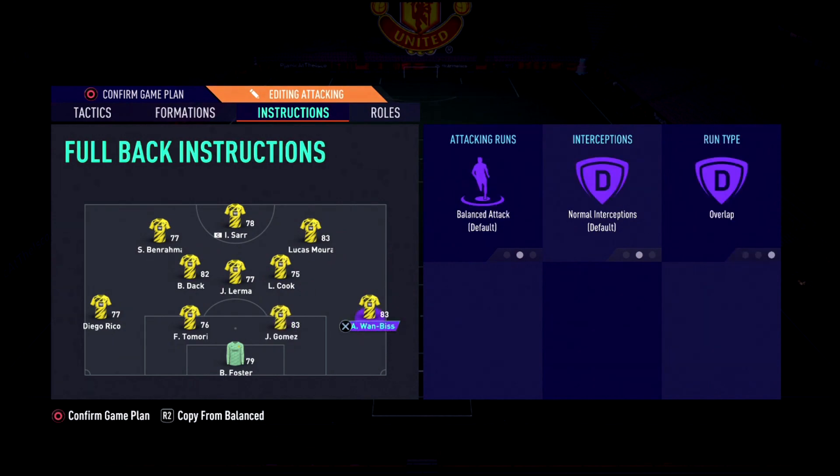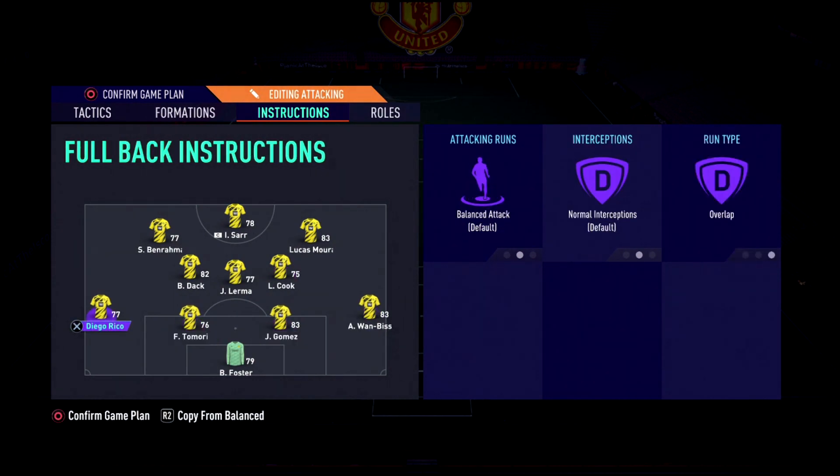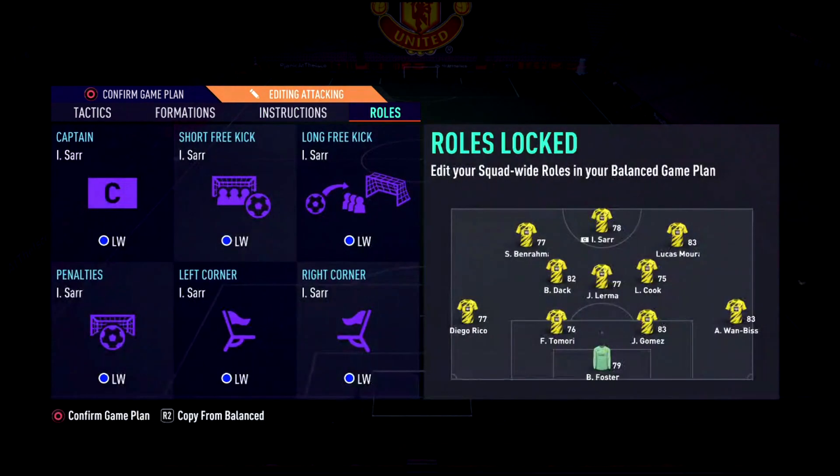The main CDM is set to Drop Between Defenders because I like having three center backs. The fullbacks absolutely push forward — I just realized they weren't on Overlap this whole time, which really hurts. The three attackers push forward and the CAM or center mid pushes forward too. This guy slots between the defense, and Lewis Cook roams depending on the attack — if you're in their box he'll sometimes make a run. Center backs and fullbacks are on Overlap because I attack with fullbacks; if they're not attacking I can't play properly.